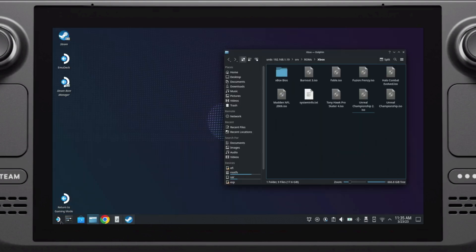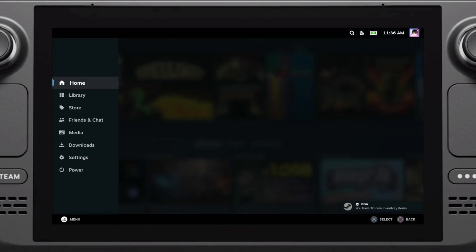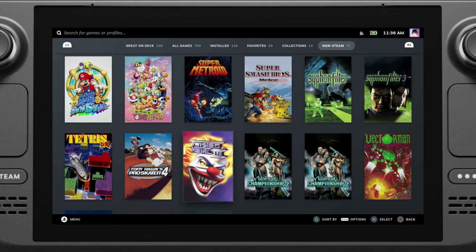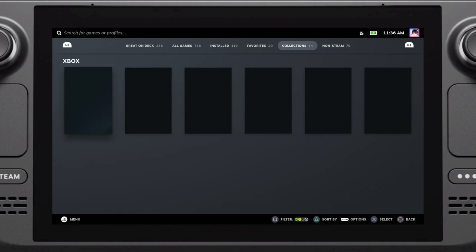Now we're ready to go back to Game Mode. You can do that by clicking the Steam icon in the bottom left and logging out, or by double-clicking the desktop icon that says 'Back to Game Mode'. From here, go to your Steam library and the non-Steam game section to see all your ROMs, or go to the Collections tab and choose Xbox — and there you go, launch any game and start having fun.